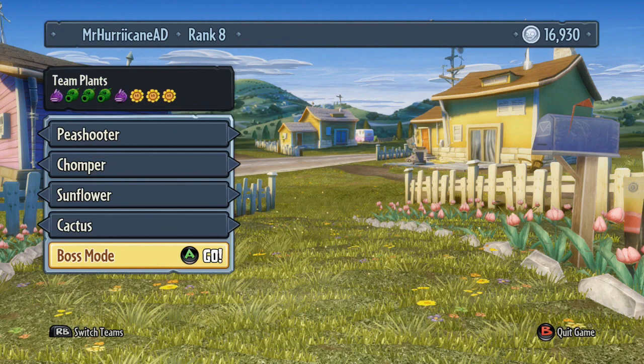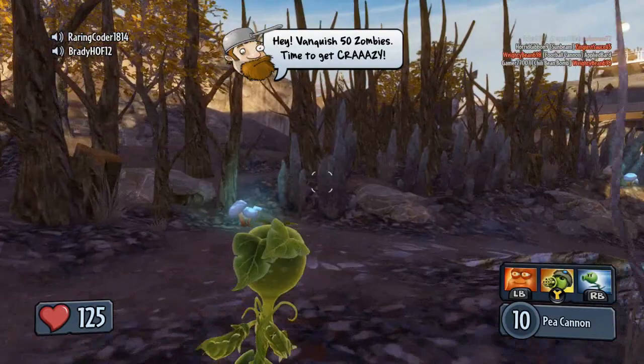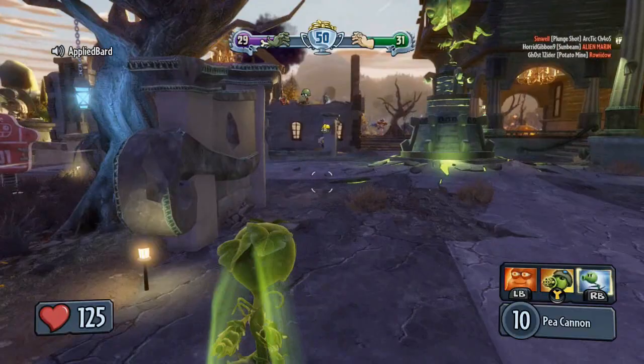Alright, we're going to kick things off — I'm on Team Plants and I'll go with the Peashooter, that's the one I've used the most. I'm level 4. When I'm on the zombie side I'll probably go with the All-Star, the football player. Hopping into this game in progress, it's a tie game right now. I know this isn't a brand new game but I'm just now getting into it, so if you have any tips let me know.